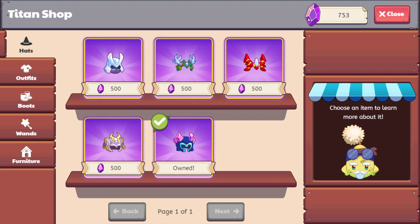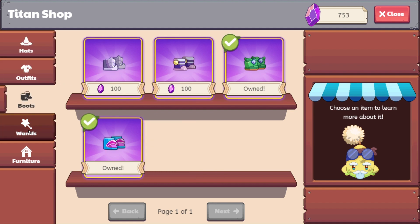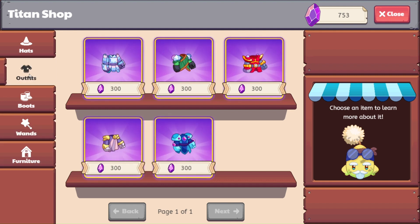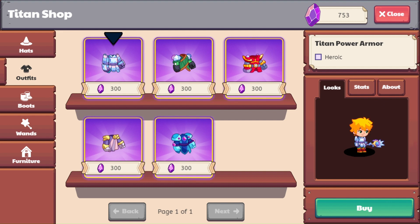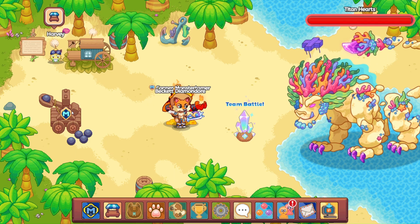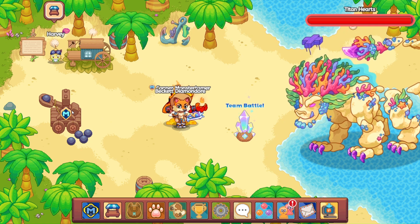So I have 753 titan shards. I am hoping to start to get some of these outfits. We still only have four pairs of boots. So here we have the power armor, these are the hunter robes, which look pretty fantastic right now. The titan brawler is the storm titan, and then the ice titan. We still do need a storm. We do not have a water set though, so hopefully we will be getting a water set sometime soon. Let's go ahead and battle the titan individually, just to see how that is.